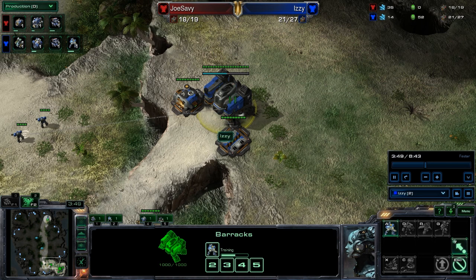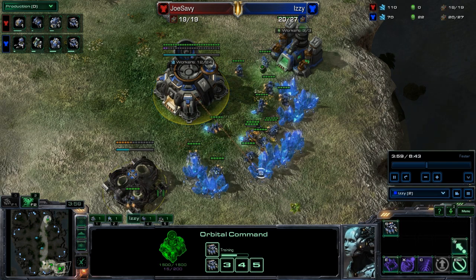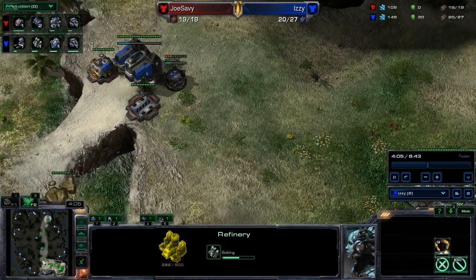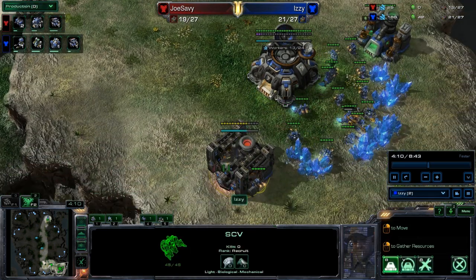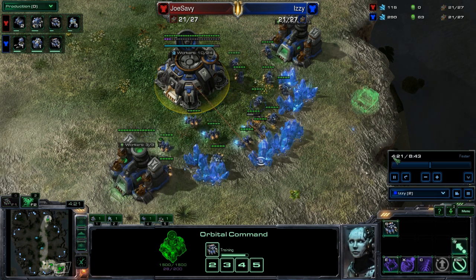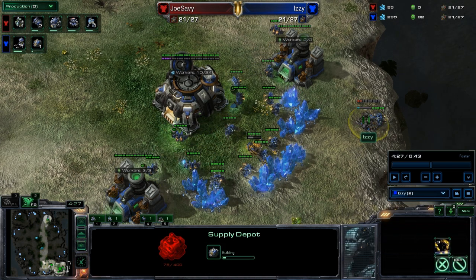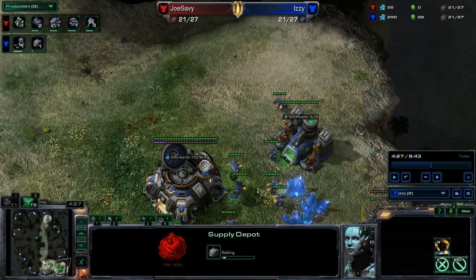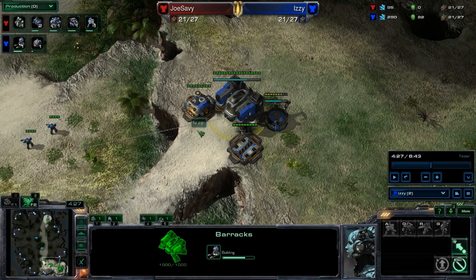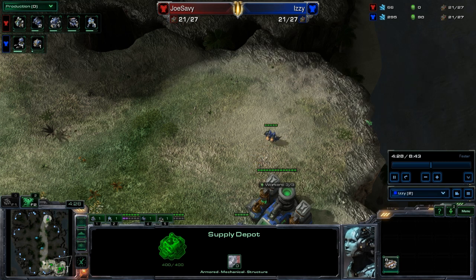At the next 50 gas you get a reactor. He was going to get a third marine but ends up canceling that and getting a reactor instead. The second refinery came as he had the money. After the reactor, as you have 70 minerals, build your second gas - it can be about halfway through the factory completing. Right around 4:23 to 4:24, after the refinery finishes, he gets another depot and starts depot production again. Around 4:30 you're sitting at 290 minerals and 82 gas. The reactor on the barracks is a good choice so you can double produce marines and spend down that high mineral count. Once he gets to 100 gas, he builds an armory.